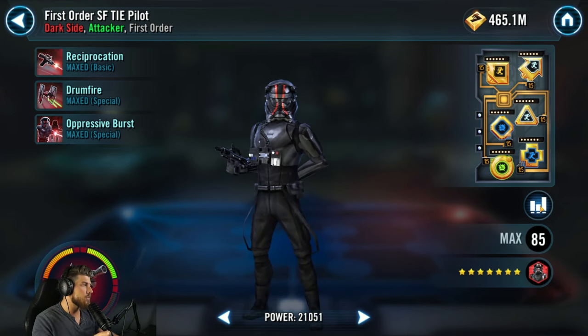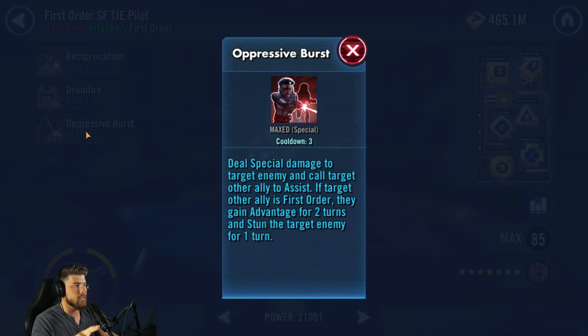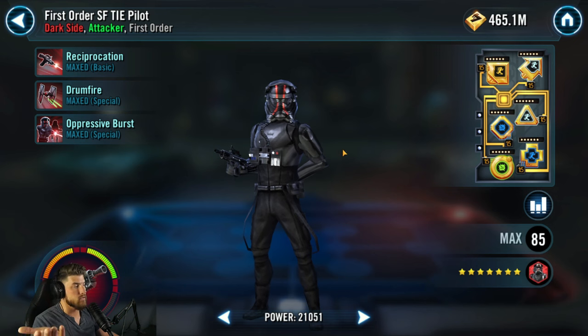First Order Special Forces TIE Pilot — I put speed on him, so mine's at 286. He's there mostly for his assist ability, Oppressive Burst: if the target is an ally's First Order, they stun the target for one turn. We want him fast so we cycle through that ability more often.